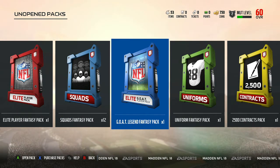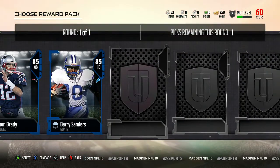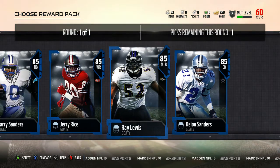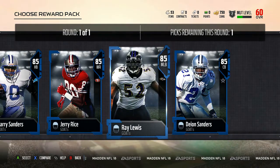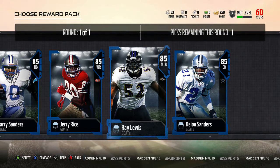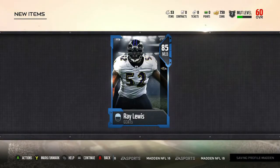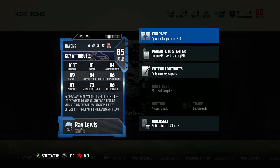We're going to do our Goat Legend Fantasy first. We got Tom Brady, Barry Sanders, Jerry Rice, Ray Lewis, and Deion Sanders. I was debating whether to go with Brady or Ray Lewis, but since I had Tom Brady for the last couple months of Madden 17, I'm going to go with Ray Lewis — and he's also a card I've never used before. Let's look at his stats: 81 Speed, 84 Awareness, 89 Tackle, 84 Play Recognition, 86 Block Shedding, 87 Pursuit, 73 Zone, and 86 Hit Power.